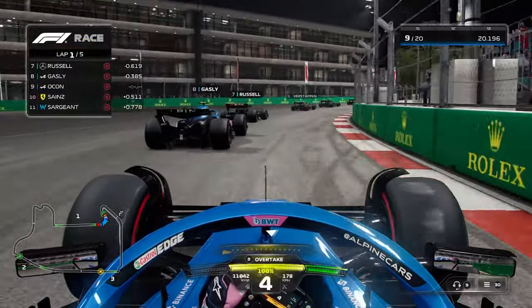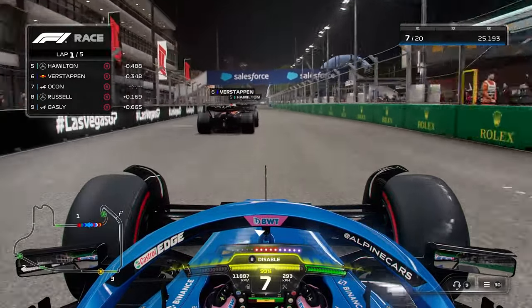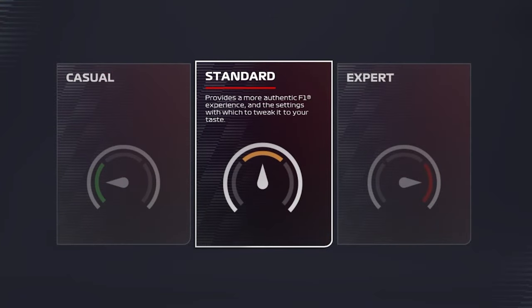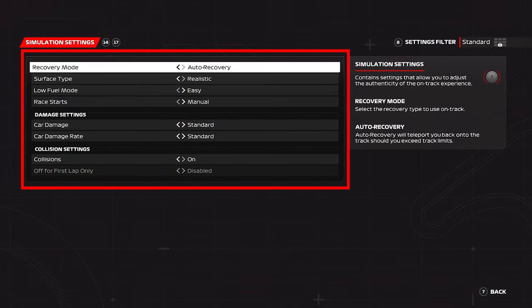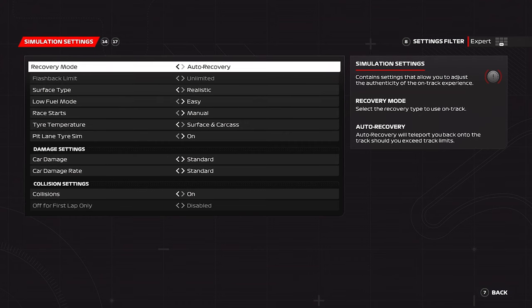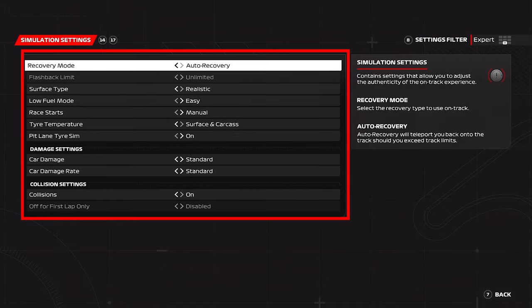The casual race style includes the adaptive AI option, which actually slows down or speeds up depending on how quick you are. The standard race style is the most commonly used and gives you all the settings except for a few on-track simulation ones. In case you'd like the biggest challenge and most realistic feel, those few extra settings are available in the expert race style.